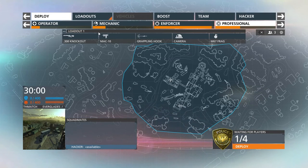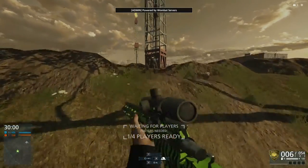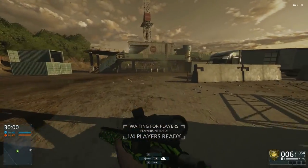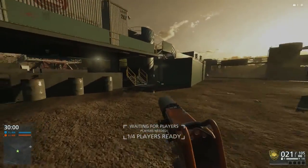Alrighty, how's it going guys, IG Vikings here. I thought I would throw on a few maps together and show you guys some good spots to throw some camera coins to get the 300 Knockout and the trusty old Mac-10.